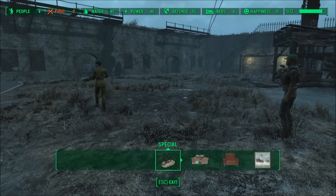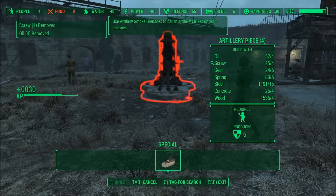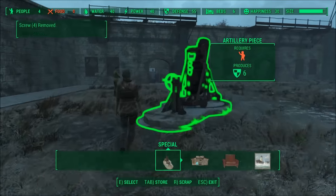Open up your workshop and the very first thing should be the artillery. Place it down and assign someone to it and you'll be good to go.